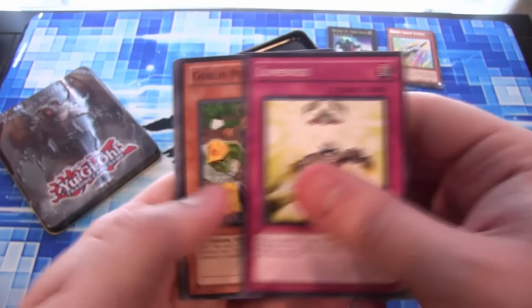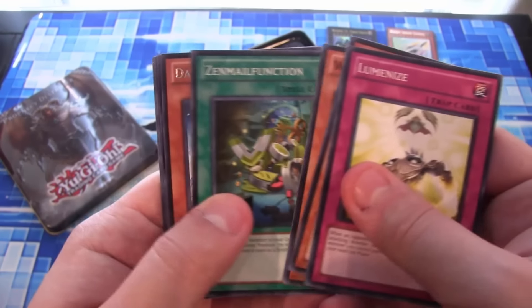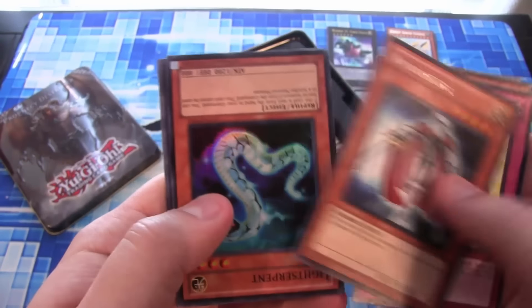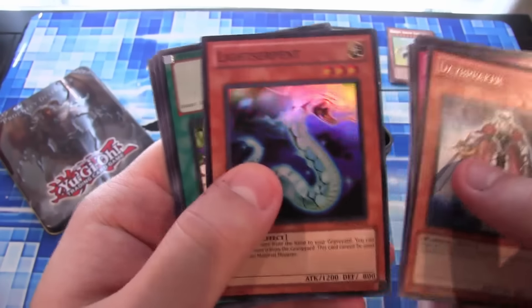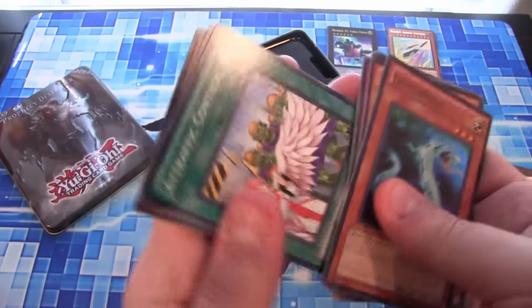You can hear it hitting another tin I've opened up today. In the pack we have a Daybreaker for a rare, and if I flip it around we have a Light Serpent for a Super Rare — that's pretty cool. Always cool to see a Super Rare.